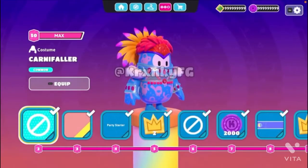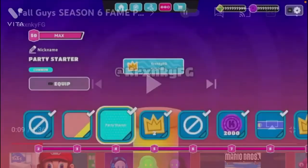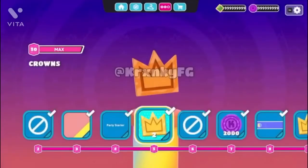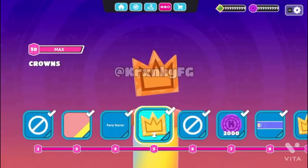So as you can see, for Tier 2 we have the Carnivaler — looks pretty nice. And for Tier 3, we have Bacon and Eggs. Now for Tier 4, we have the Party Starter, which is a pretty cool nickname. I like how it's so early in the Battle Pass and it's called Party Starter. And for Tier 5, we get our very first crowns — it says two crowns. So does that mean we will no longer be getting one crown from the Battle Pass? Maybe or maybe not, I'm not really sure.